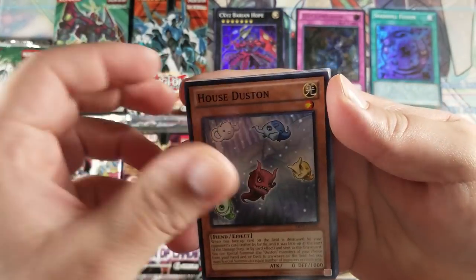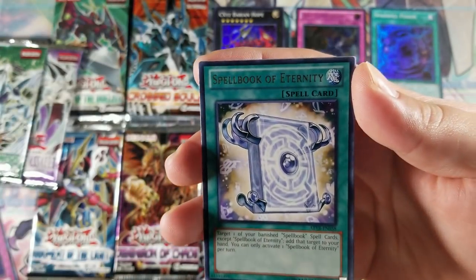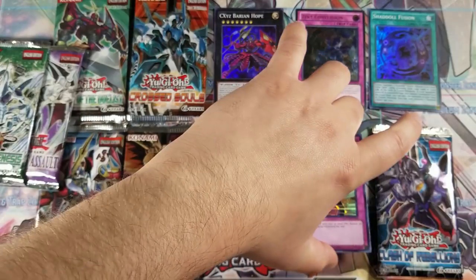Got a Hazy Flame Basiltrice, Magic Deflector, Heroic Challenger Extra Sword, Fishborg Planter, Spellbook of Eternity for rare, and no holo. That's cool, man. You gave us an ultimate rare last time. Oh — we got this super from Photon Shockwave earlier.